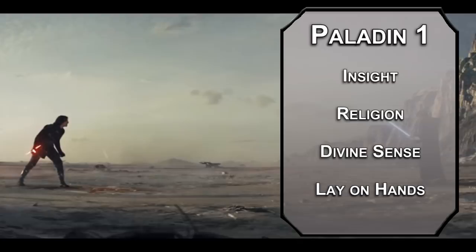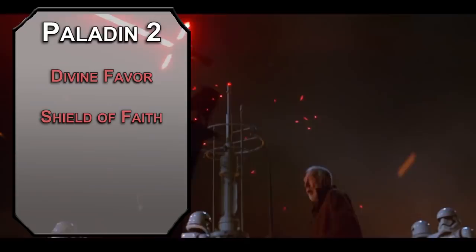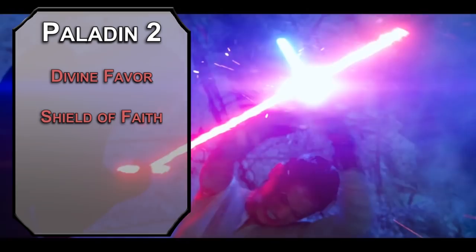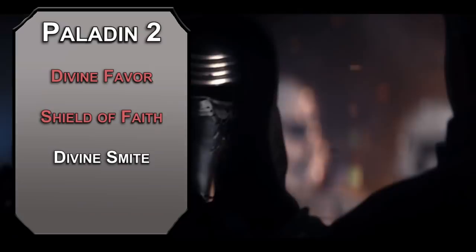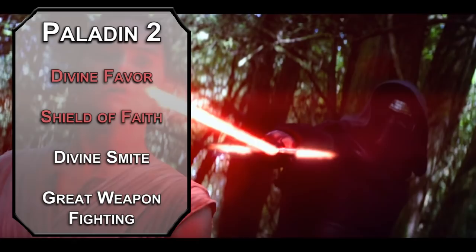2nd level paladins can learn some spells. Divine Favor lets you add 1d4 radiant damage to every weapon attack for a minute, depending on your concentration. Shield of Faith lets you add 2 to a creature's AC for up to 10 minutes as a bonus action — put it on yourself and stop a blaster shot mid-air. Divine Smite lets you spend a spell slot to add 2d8 radiant damage to a weapon attack, and as you get higher level spell slots, you can add another d8. If you're fighting a Fiend or an Undead, it automatically adds a d8 as well. You also get a fighting style — Great Weapon Fighting lets you reroll 1s and 2s on damage dice with a two-handed weapon. A Greatsword deals 2d6 slashing damage; more dice means more chances to reroll.